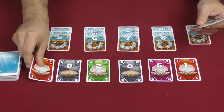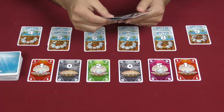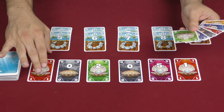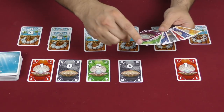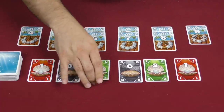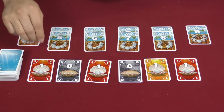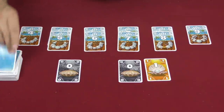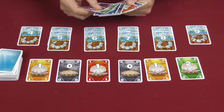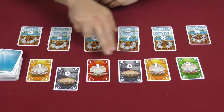If you cannot take a color because it would take you over ten cards in your hand, you may not do so. But you can always choose to score. So my first turn might be to take this five, put it in my hand, reveal a new card, and it's the next player's turn. On their turn they might take both of these, then we reveal those, and it goes to the next player who might take the red ones. Then it comes back around to me and I might choose to score some cards or take these two.